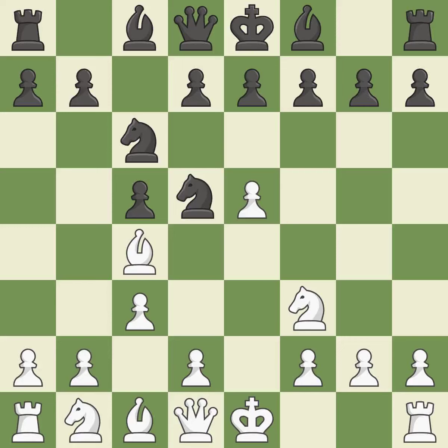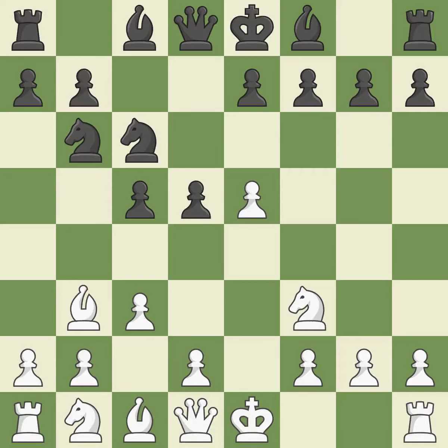Nc6 develops the knight toward the center, attacks the e5 pawn, and controls the d4 square. Bc4 develops the bishop to a central square, attacks the knight on d5, and prepares castling. Nb6 retreats the attacked knight and attacks the bishop on c4.